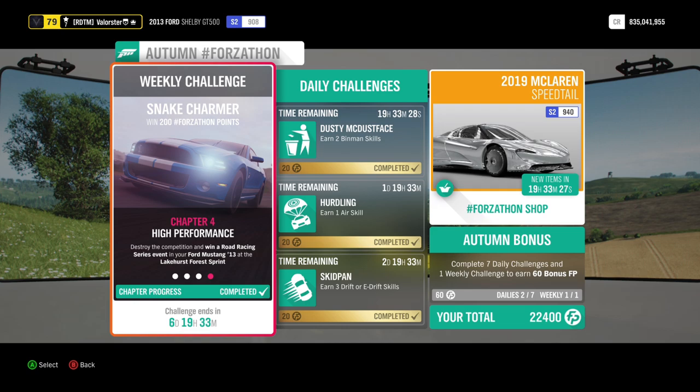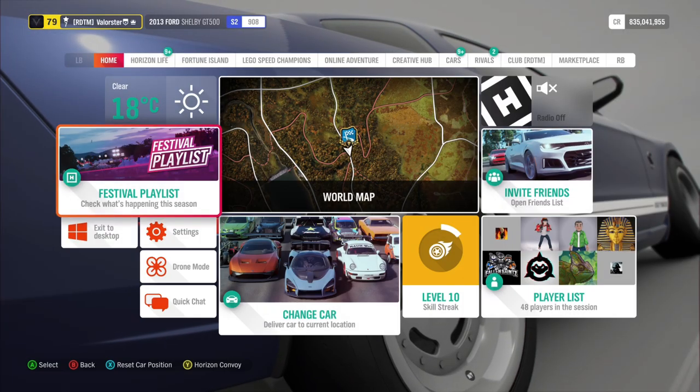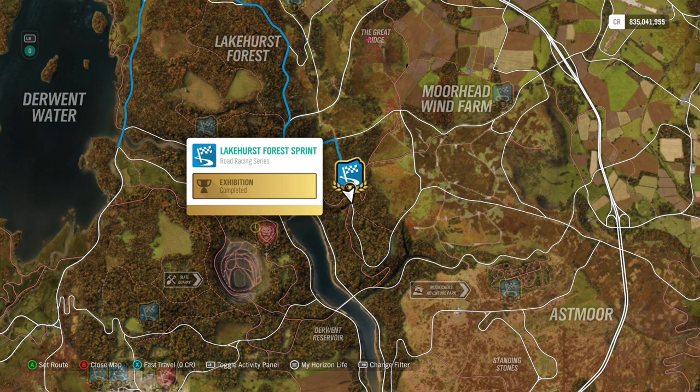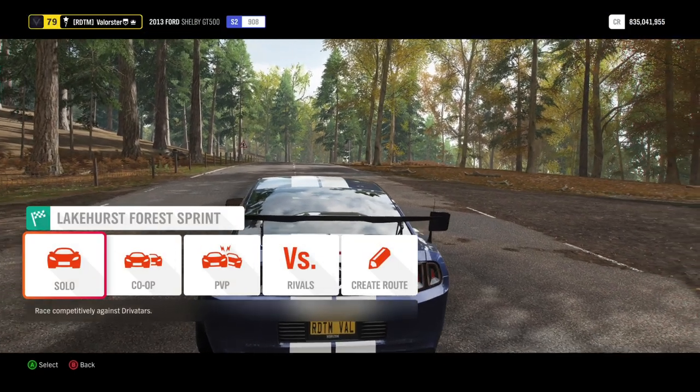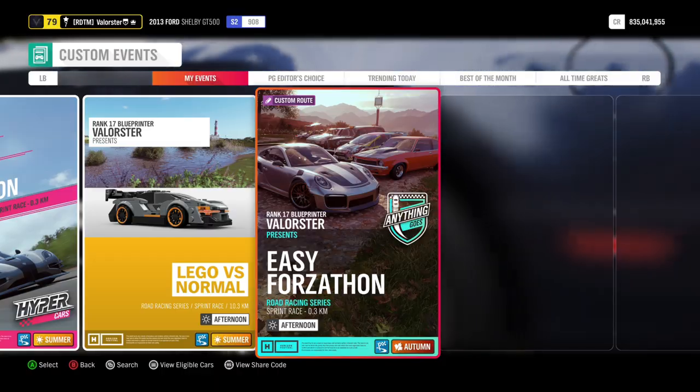The last one is winning a road racing series event — that's the Lakehurst Forza Sprint. I'm already there. I have a blueprint for that — I'll show you the code. If you follow me you should be able to find it, but here's the code if you want to use it. Since you're in a drag car it doesn't take long — like two seconds or something.